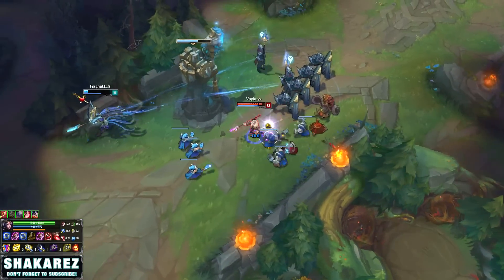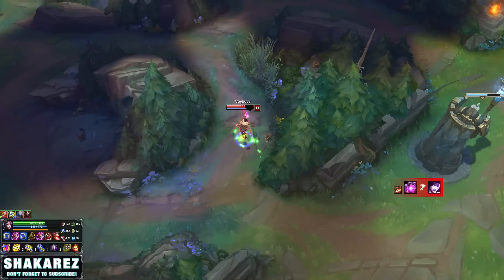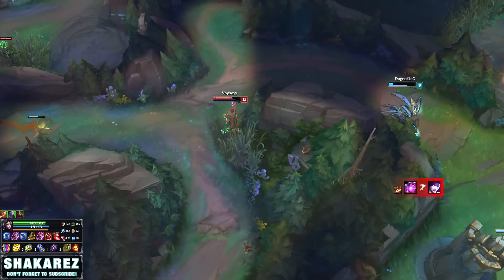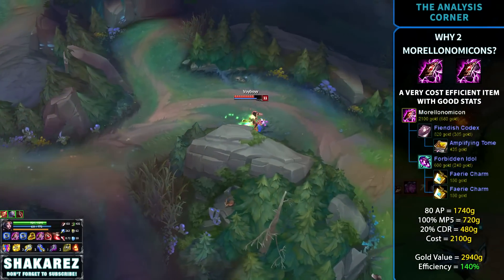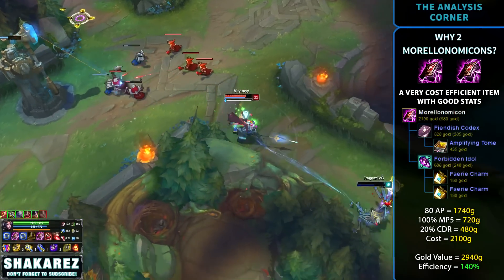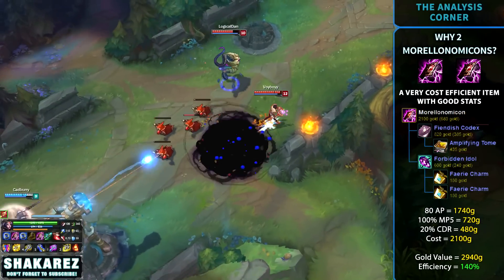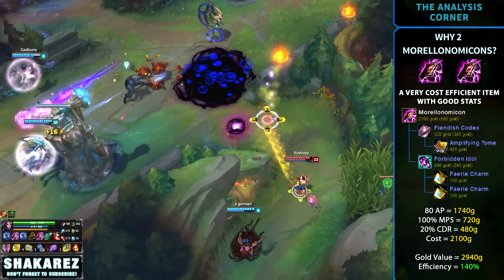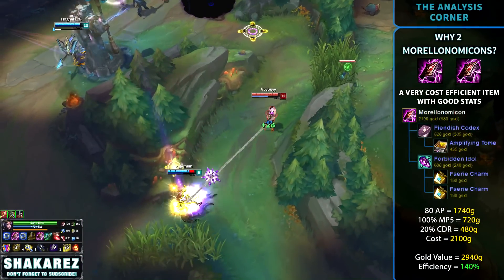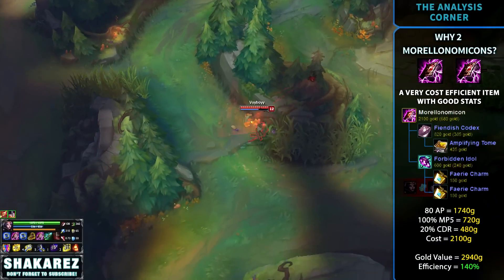The catch? It's going to cost you 4200 gold and delay other core items that you may need. Morellonomicon costs 2100 gold but the stats given yield the equivalent of 2940 gold — in other words, the item is 140% gold efficient. So essentially, you're investing 4200 gold but you're getting almost 6000 gold worth of stats for it.